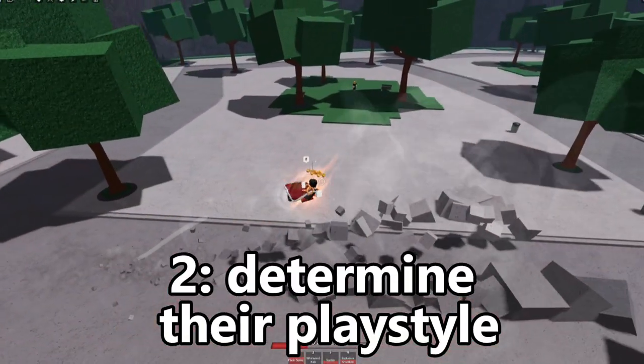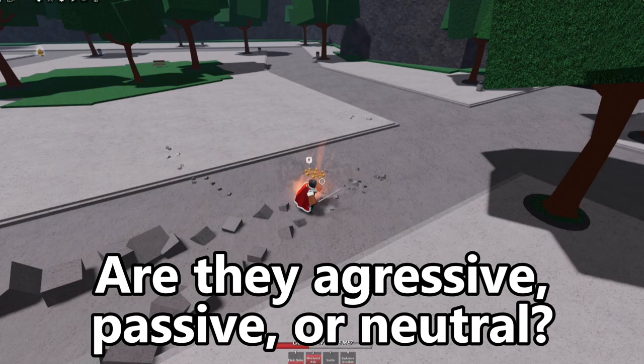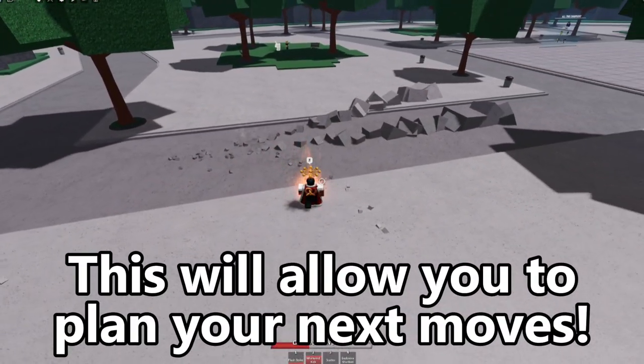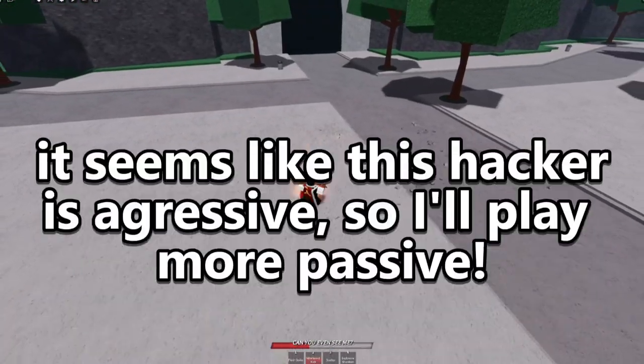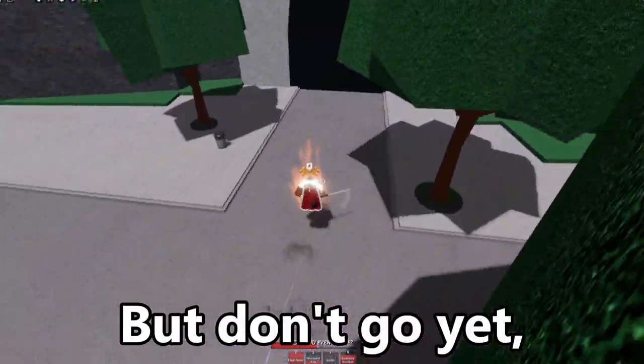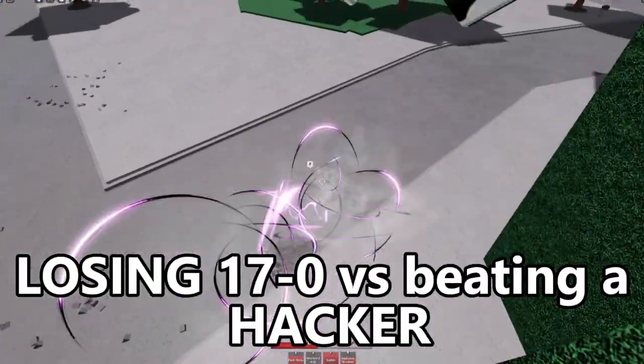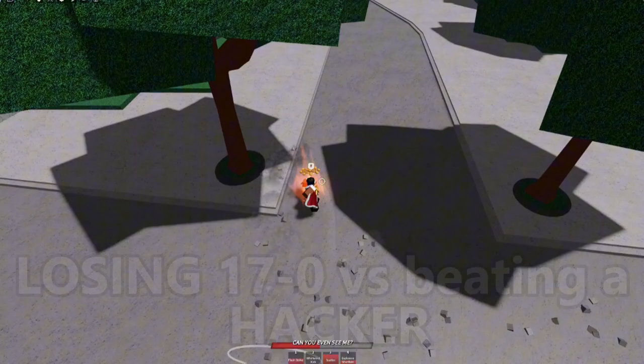Two: determine their play style. Are they aggressive, passive, or neutral? This will allow you to plan your next moves. It seems like this hacker is aggressive, so I'll play more passive. But don't go yet — this next tip can make the difference between you losing 17-0 versus beating a hacker.